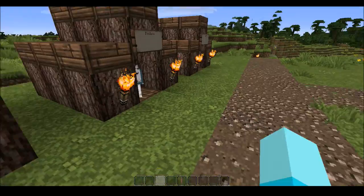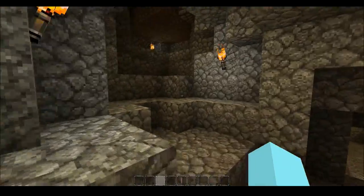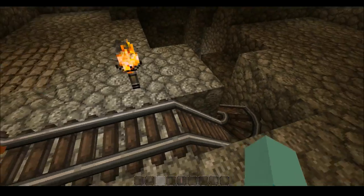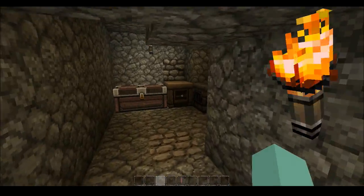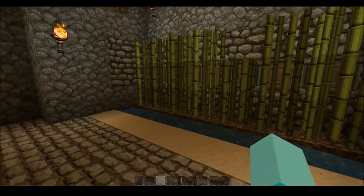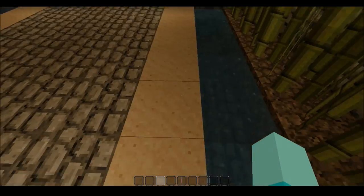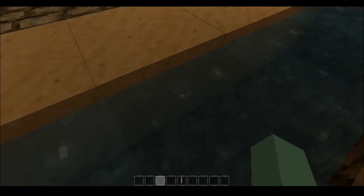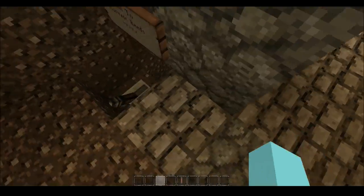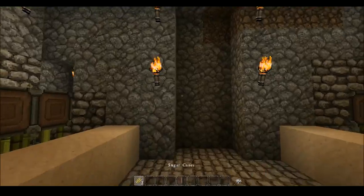Here's the mineshaft — I'll show that first because it was the second big thing I built. I made a staircase down and built a railway cart going to the mine with a little base of operations. Here's my automatic reed harvester — the pistons push these out so I'd grab them, and there are pistons underneath the sand that raise them up and let them fall.